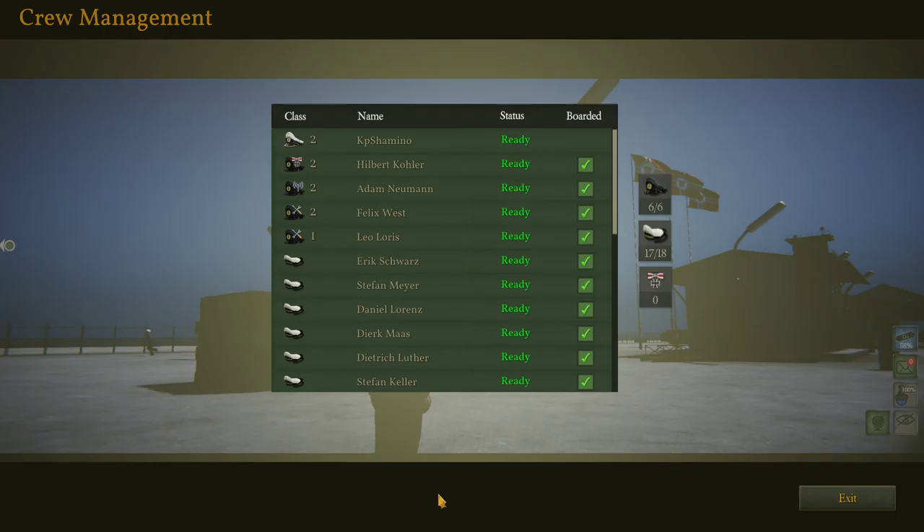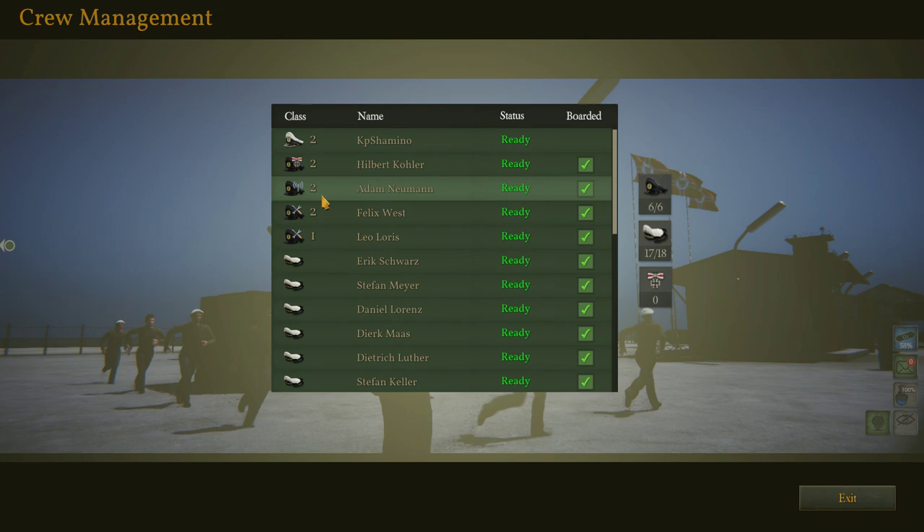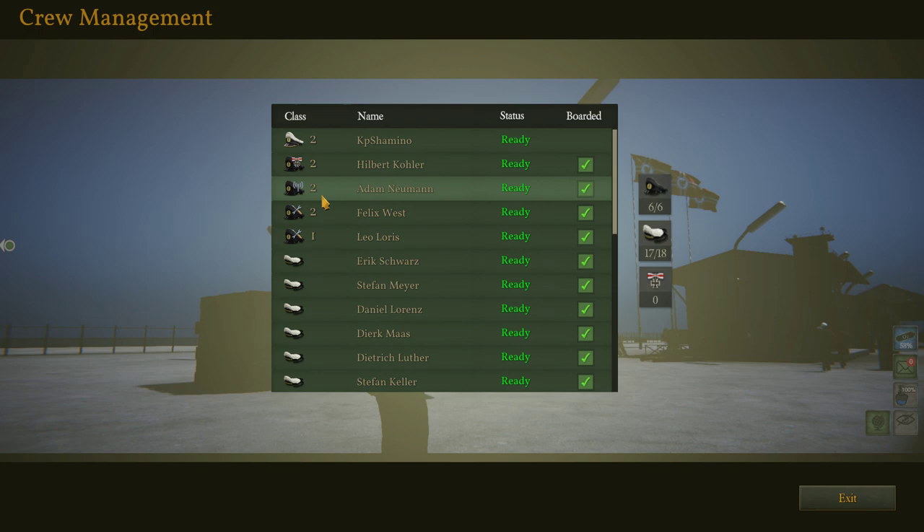So where can you get the crew? That's here. So here you can see what I got. I got now KP Shaminu - that's the captain, that's me. You can change the name indeed. This number, the 2, is the level. So you can level them up too. Every time that you level them up, you're going to unlock new perks that you can take. It's a very cool system. I like working with the crew.